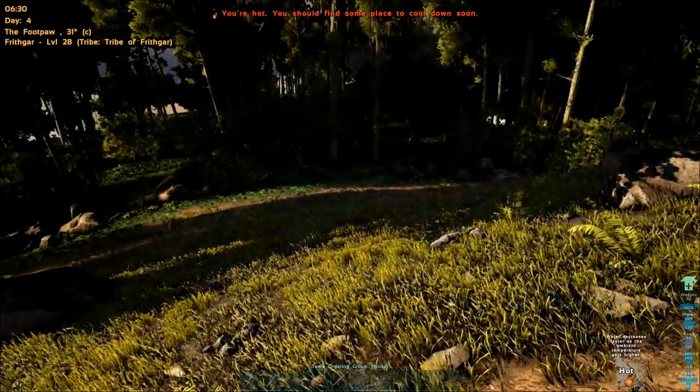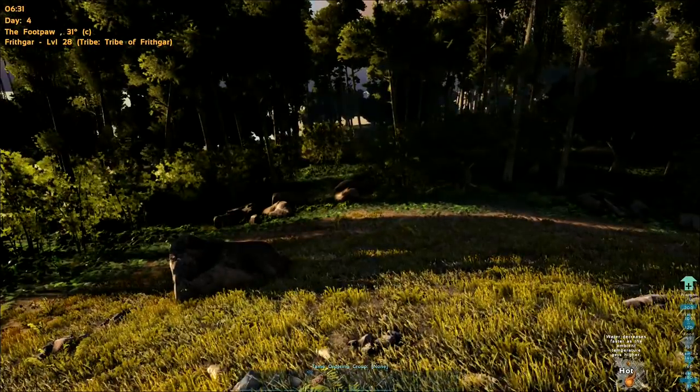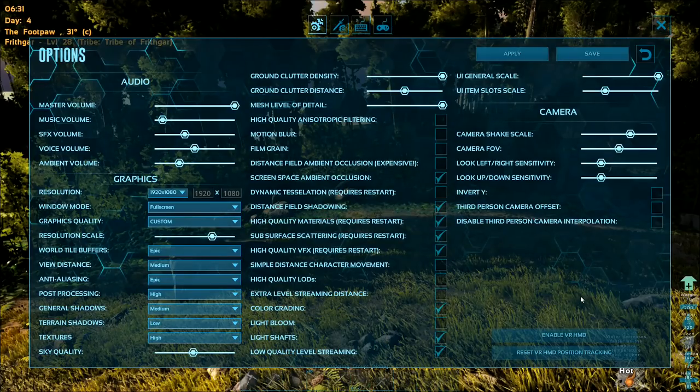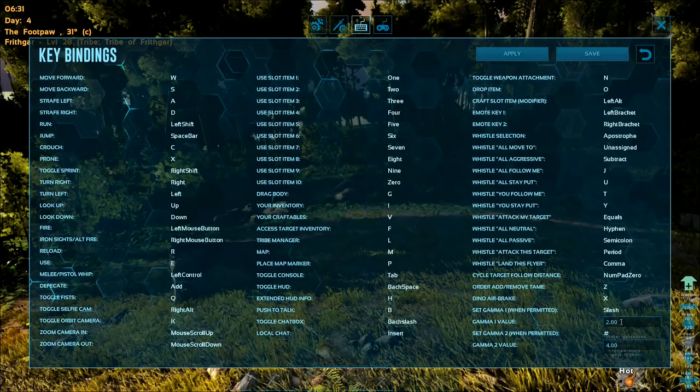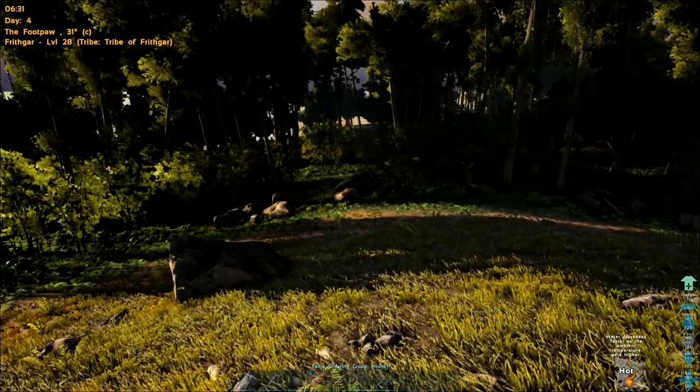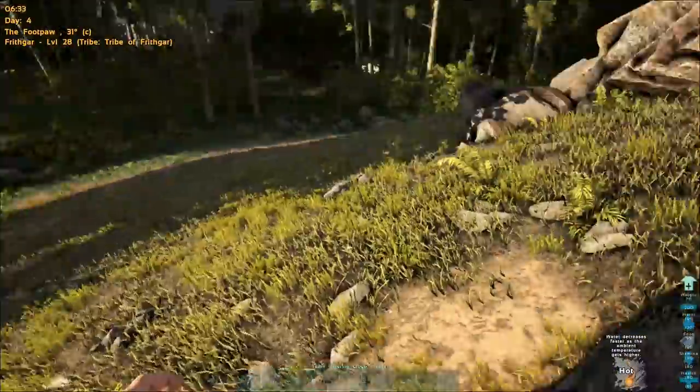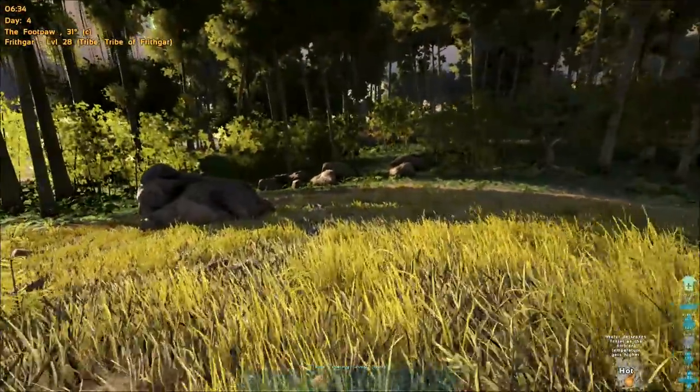You're hot — you should find a place to cool down. It's really dark and I'm thinking medium. I'm thinking we want to go medium. If I go to options and go to keyboard and then change it down here — gamma value. I'll change that to slash and that to hashtag. Let's change this one to the brighter one — we'll change that one to three. Save. And then we'll resume. Hashtag. I think three is going to be about right.